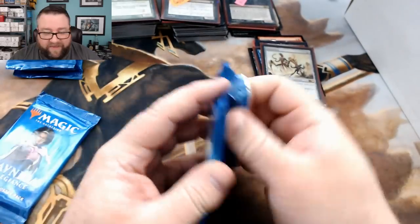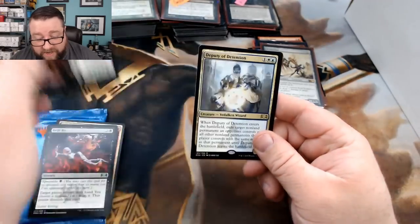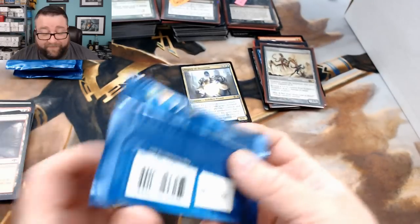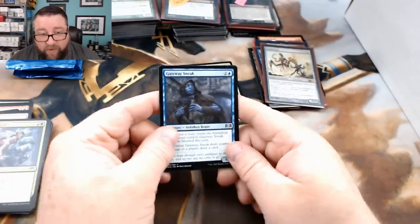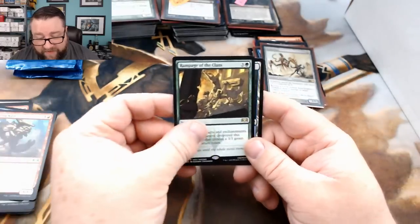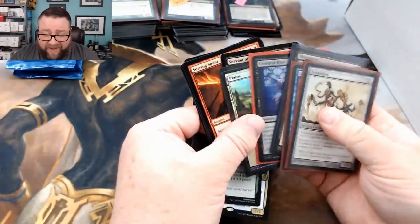Let's see what we have in our packs for Seabass. We've got ourselves a Rakdos Firewheeler, Drillbet, Carnival and Carnage, and we've got a Deputy of Detention. That's not a bad one — that card has been my downfall in more than a few games. We've got a Gateway Sneak, High Alert, Rumbling Ruin, and Rampage of the Clans. That's not the greatest. Seabass, thank you very much for being a patron. I'm not sure if we quite got there, but I don't think we did bad.